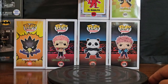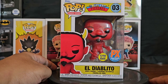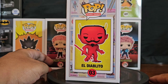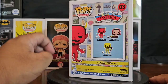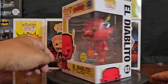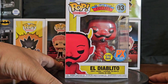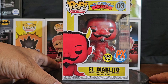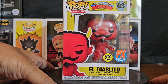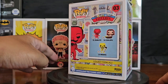Next up, another glow. I can't wait to do the individual one of this — El Diablito from the board game Loteria. I already got the La Muerte glow, so I figured I'd get his counterpart El Diablito glow. Kind of excited to do the glow test to see what it looks like glowing in the dark. I've never seen a red glow — probably just his horns glowing, which would be a little disappointing, but we'll see. The La Muerte one was a pretty good one. This is a PX exclusive.